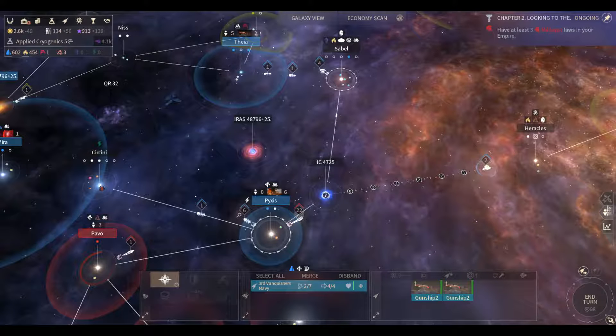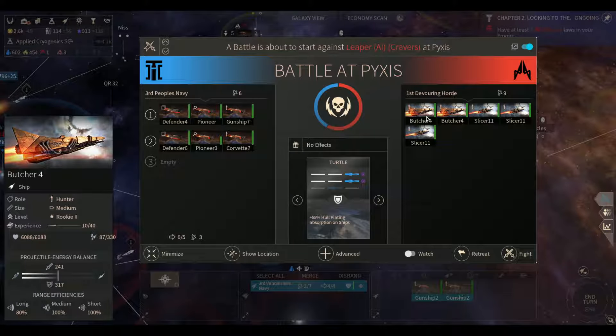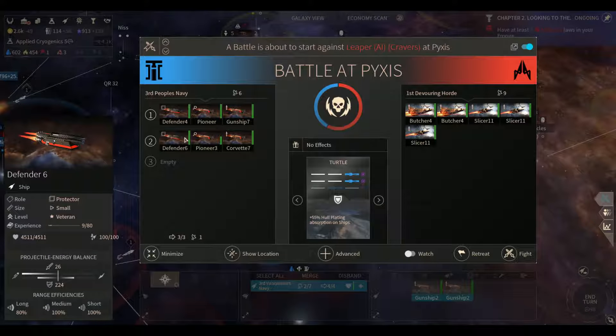There's all kinds of stuff going on including this battle over here at Pyxis. We have an interesting choice — we have a six-ship fleet, they have a four-ship fleet but with two decidedly superior ships called Butchers. Their Slicers are a little bit improved — still short range only but now do a lot more damage, 103 damage — basically the same ships with improved pulse lasers, that's why they're Slicer 11s. We have two Defenders, two Pioneers, a Gunship 7 and a Corvette 7 — they do a lot of damage.